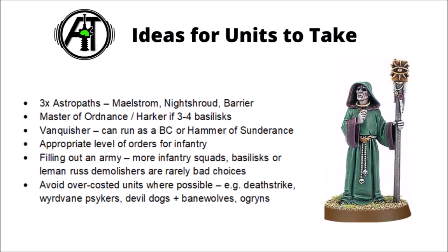First, let's talk about some ideas of which units to take to optimise a Guard list. Possibly at the top of the list for small changes you can make to your army is strongly thinking about taking three Astropaths with las pistols. These guys are 15 points a pop — some of the most under-costed units in the entire army — and at only 45 points total they're easy to slot into any Guard list. They'll give you three denies, potentially ignoring cover for enemy infantry units, and three very useful psychic powers.